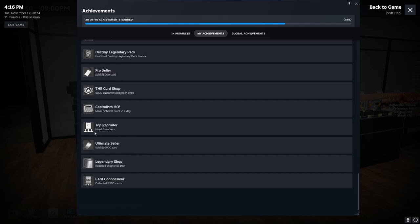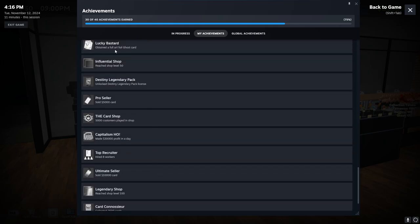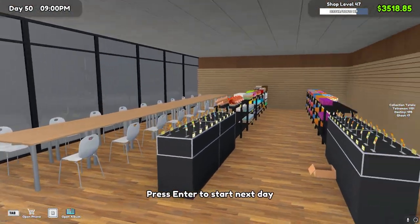Shop level 50 is probably going to be our next achievement, if I don't go ahead and knock out the higher eight workers first, which I probably will do in this episode. This episode is probably going to take two or three days of playing to record because I'm kind of limited on time. I'll keep opening packs and maybe we'll get the foil ghost card - I doubt it until we get the Destiny Legendary pack unlocked.